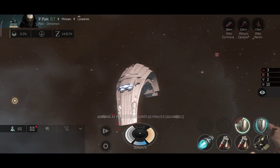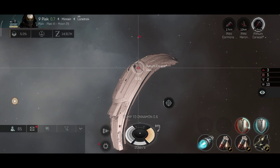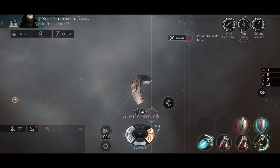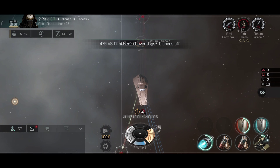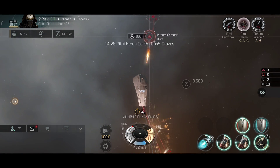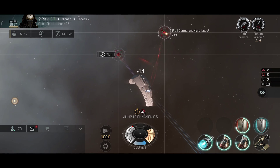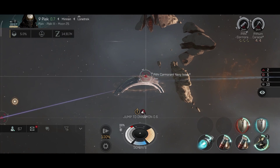Interdictors especially are going to approach you very quickly, making them an absolute primary target since they can web and scramble you. If that happens, other ships can approach faster and you risk losing the ship. You should absolutely avoid losing ships if possible.